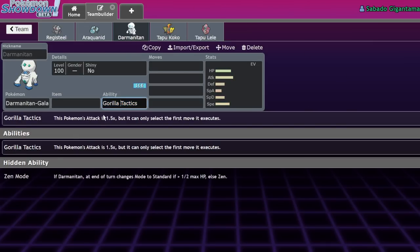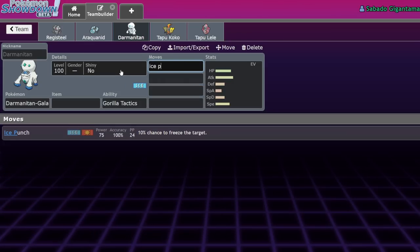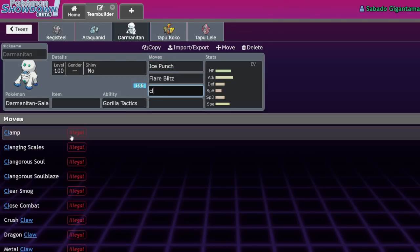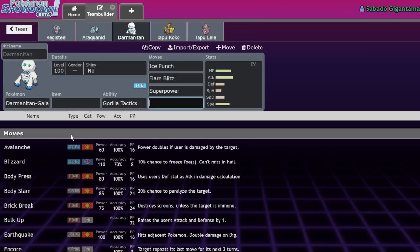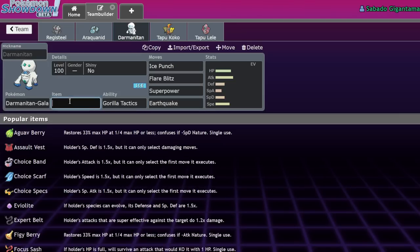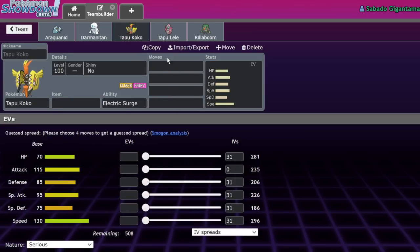Darmanitan with Gorilla Tactics could be very scary. You'd mostly want to boost Ice Punch or Icicle Crash, but it would also gain STAB on Flare Blitz and STAB on Superpower and Earthquake — it has a lot of decent coverage moves. Gaining basically a Gorilla Tactics boost on those would be extremely wall-breaking. I know I'm being very negative-sounding about this, but I'm just pointing out every possibility of Pokemon that might really abuse this mechanic, including Tapu Koko and the other Tapus — except maybe Tapu Bulu since we want to run Rillaboom.